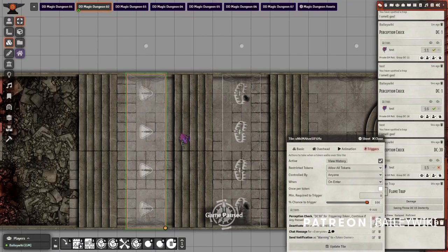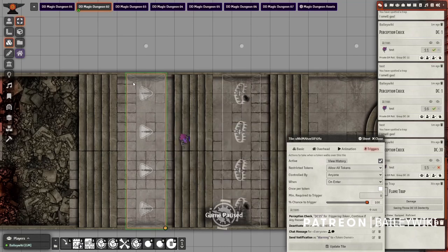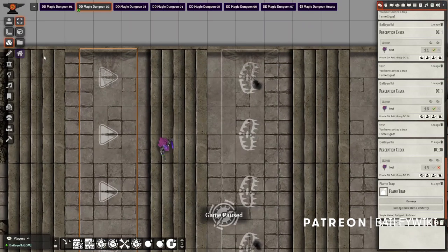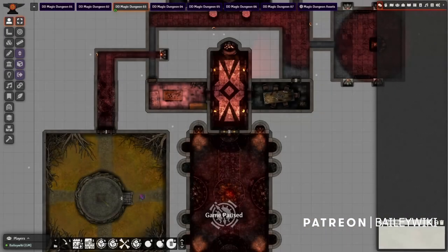You guys can let me know in the comments if there's a better way to do what I've just attempted, but I'm pretty happy with this. I'm going to leave the DC at either 1 or 30 so you can play with it — just make sure you adjust these settings so the trap works the way you want.